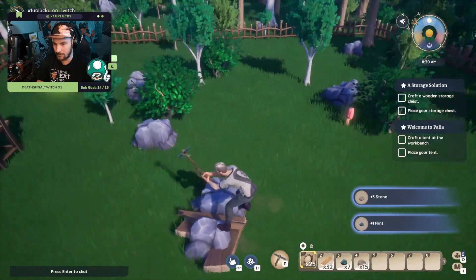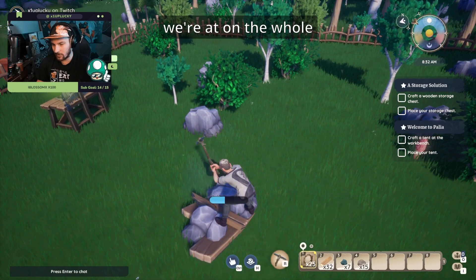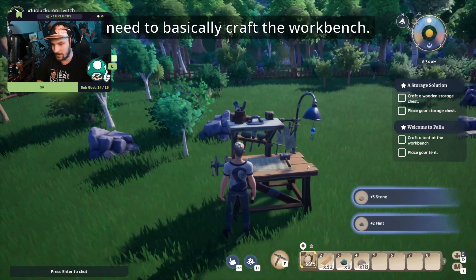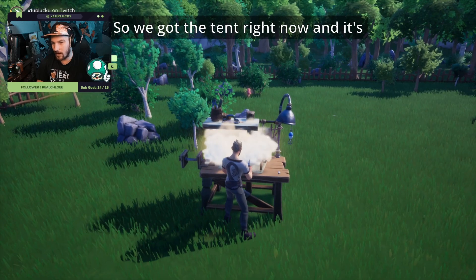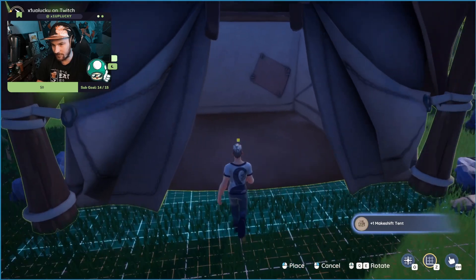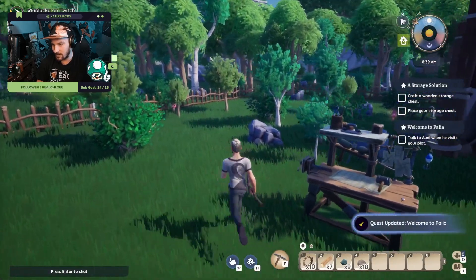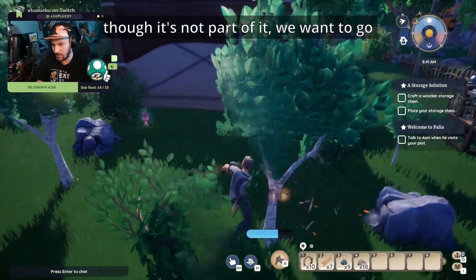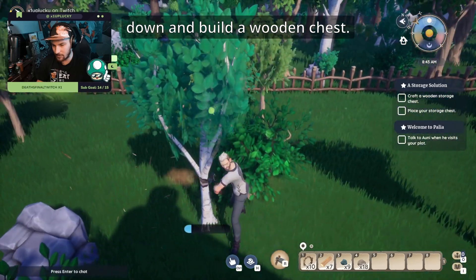Looting up, then we check where we're at on resources because we need to craft the workbench and then craft the tent. We've got the tent recipe ready and it's going to want us to place it — so we place the tent right there. Even though it's not part of the main quest, we also want to chop more trees down and build a wooden chest.